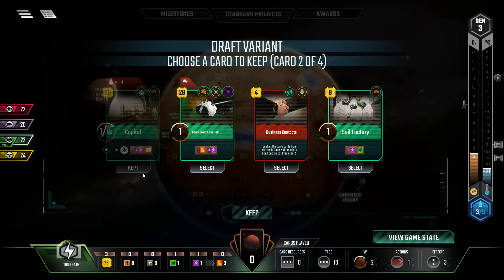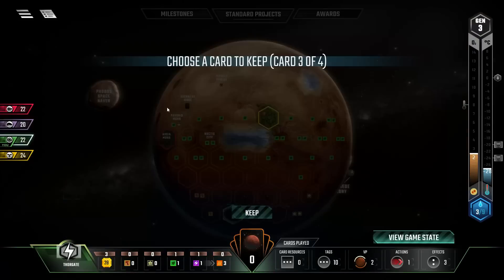Beam from a thorium - we need a Jovian tag to play that one. Soil factory - it's not great but not terrible either. Business contacts is cheaper for me because of the earth tag, and look at the top four, take two - that's a pretty good dig card right there. Not doing the black polar dust. Mars University - probably not going to buy that one. Invention contest. We're buying the capital and we're certainly buying the business contacts. We've got two cards that we can just go digging with.